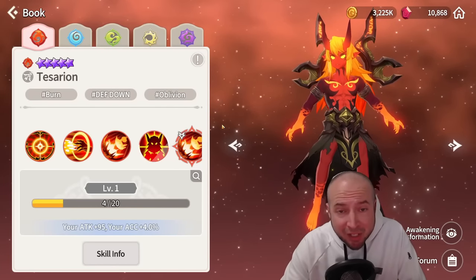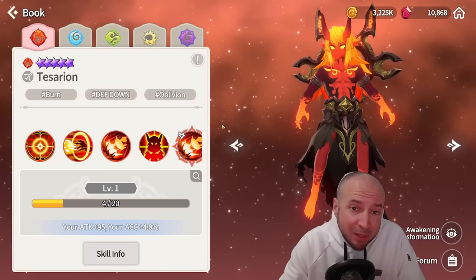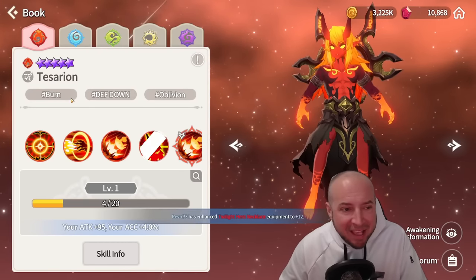There are many reasons why the Saurian is good. He's got a defense down, he's got oblivion on every single basic attack and skill. But did you know that the Saurian has a hidden passive? Nobody knows about this super secret — well, technically it's clickbait. It's not actually a hidden passive.